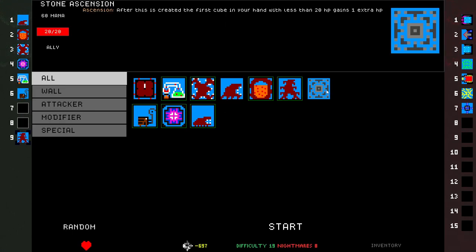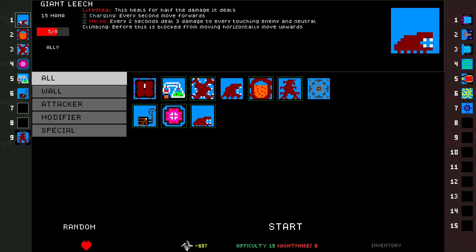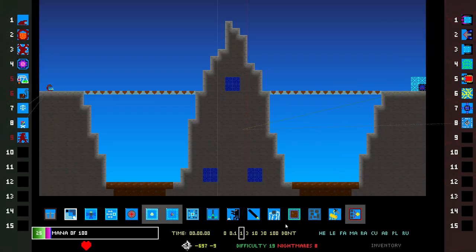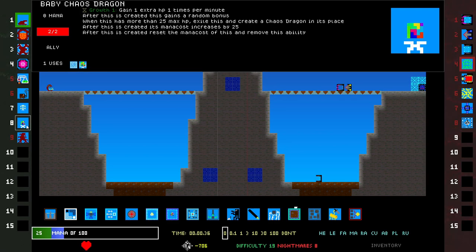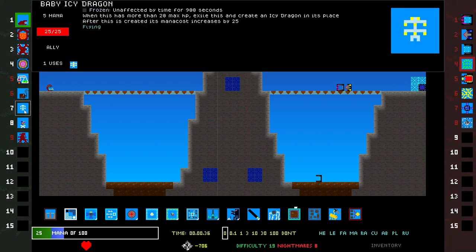What did I learn? Nothing. Stone ascension — it's too expensive but it would be good. Start the battle. I have a baby chaos dragon, I have a baby icy dragon — wait, these are babies, not eggs. Wait, growth one. After this is created this gains a random bonus. When this has more than 25 max HP, exile this, create a chaos dragon. After this is created, mana cost increases.